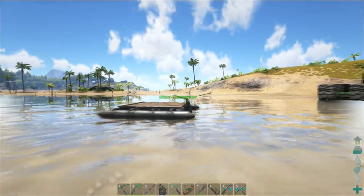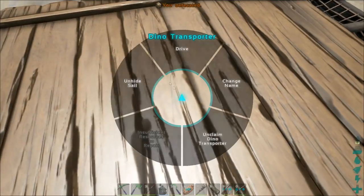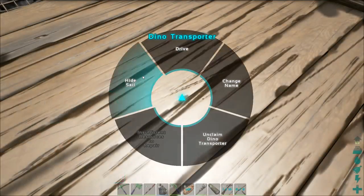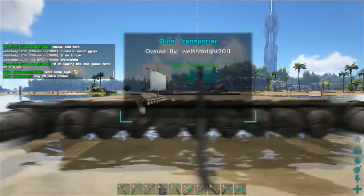Also, if you didn't notice — yes, you can remove the sails off rafts. They didn't show that off in the last video, but I'll show you now. Look at that — now it looks crap. Now it looks brilliant. It's like a proper raft.